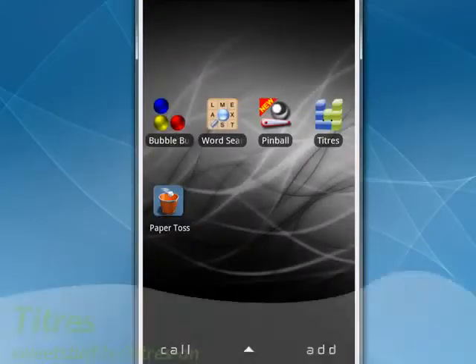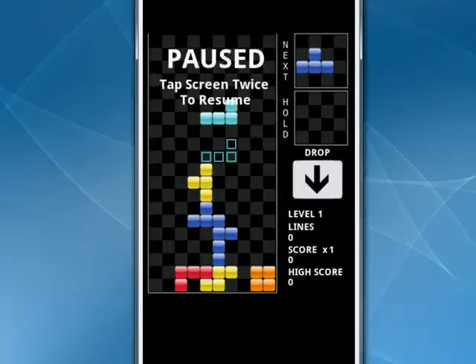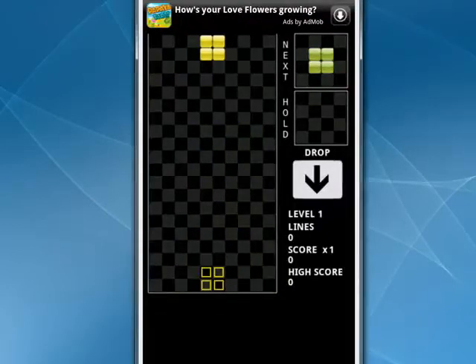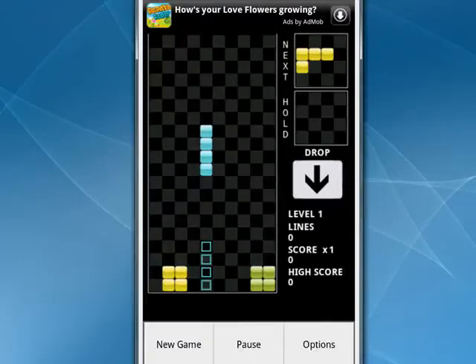Up next is Tetris. This is a Tetris-like game. You can see here, if you tap the Menu key, you can have a new game. I was in the middle of a game — I can resume it. You can see the object coming down, and you also get a preview of what it looks like. Move it with your fingers to have it drop where you want, and you get to see where the next one is coming. And if you want, you can also hit the Menu button and you can pause your game.